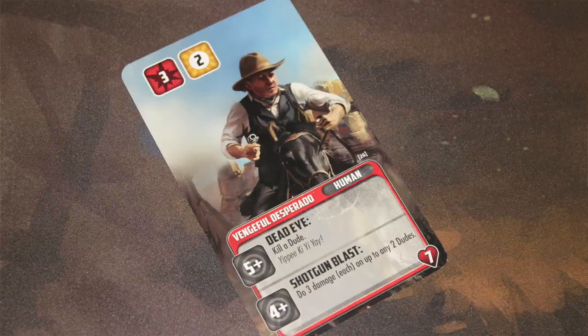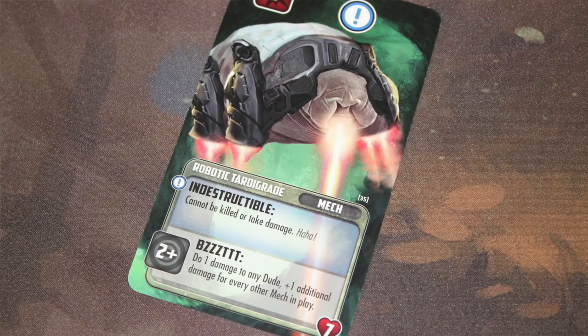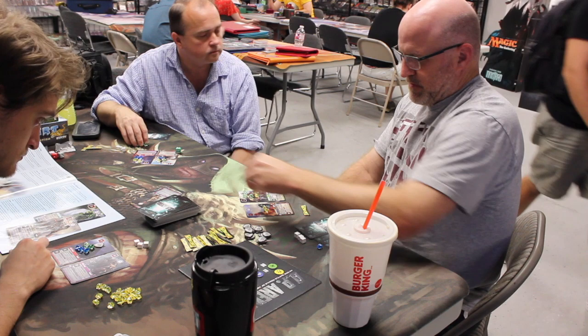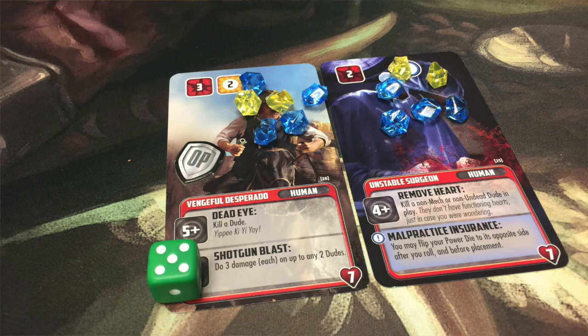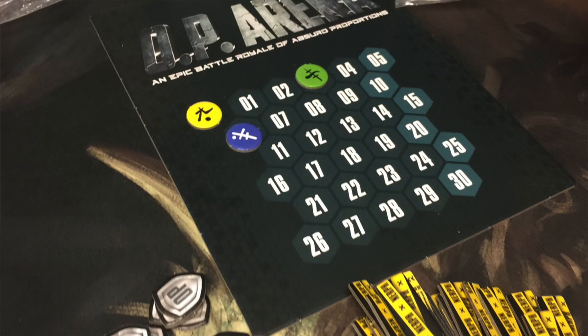Some abilities let you kill another character outright, removing them from the board with no additional benefit to you. Other attacks let you do damage to characters, sometimes multiple at once. Every character on the board has seven health. When you attack, you place your damage markers on the target. Once a character collectively has seven damage from any source, they're removed and placed in the discard pile. You score points equal to the damage markers you personally placed on that card.